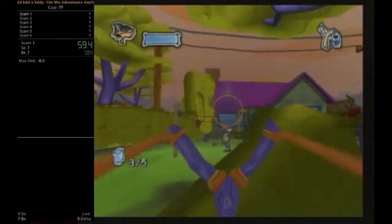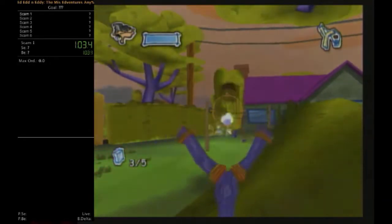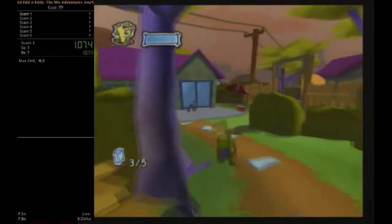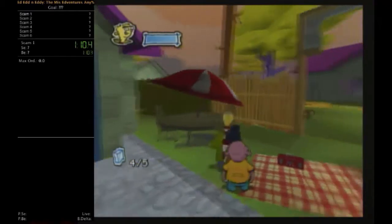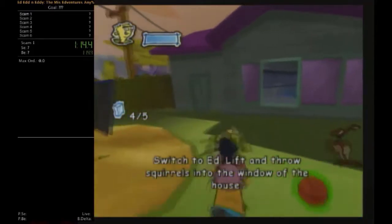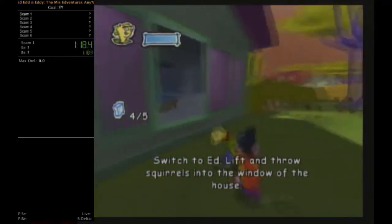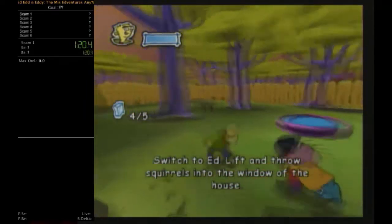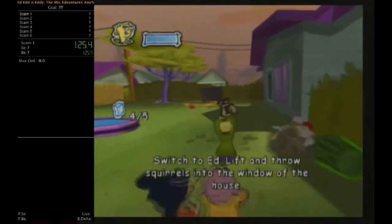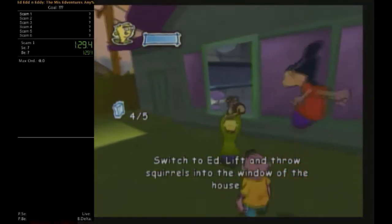One ability in this game used to get fast speed is the Batter Ed ability, which activates when you swap between Eddie, Double D, and Ed. Ed's ability makes him run super fast. Double D's ability is called Trample Ed, kind of like a trampoline. And Eddie's ability is the Tower of Eddie, where they all stack on top of each other — usually used to pick up stuff or hide behind telephone poles. Now we just gotta throw squirrels into the window to get Sarah and Jimmy to leave.